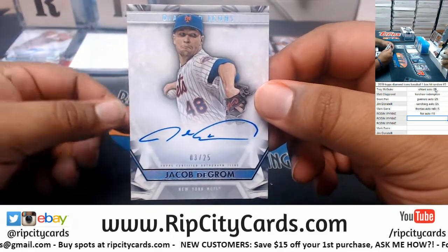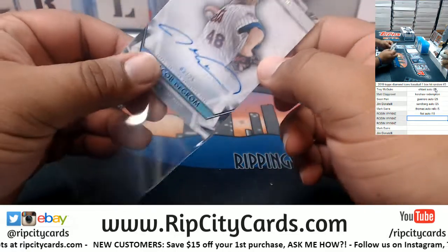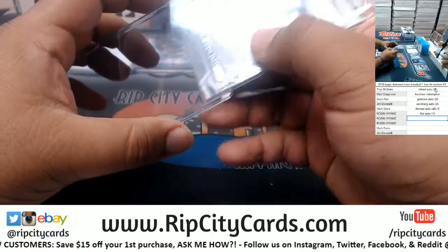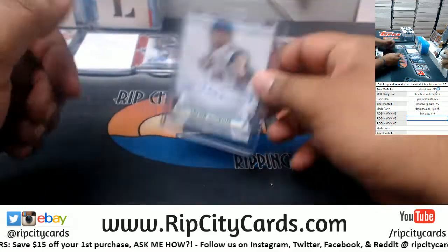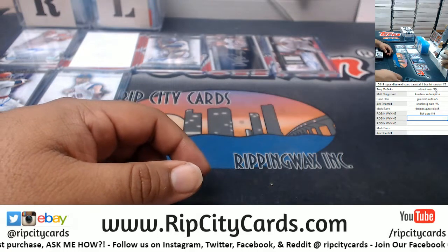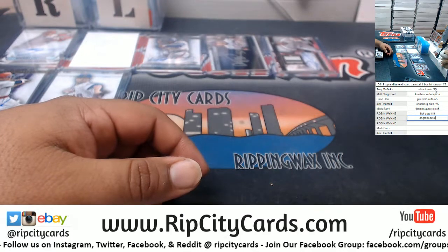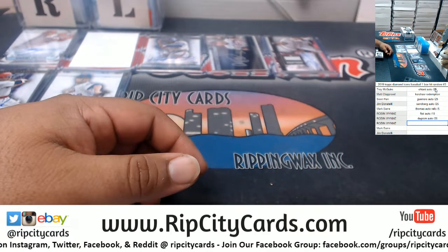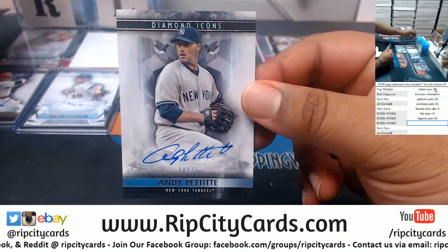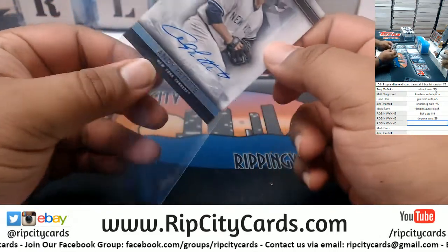Jacob DeGrom to 25 for the Mets — on-card of course. This must be like a pitcher's box or something, with that next auto coming up: Mr. Andy Pettit, to 25.